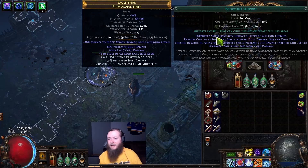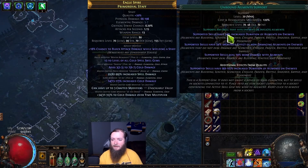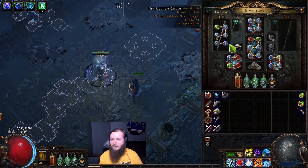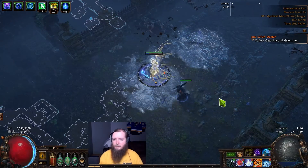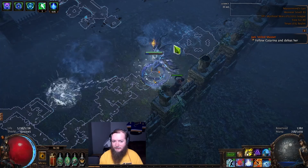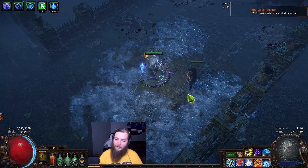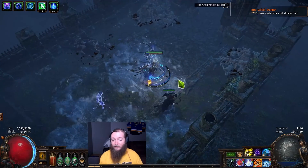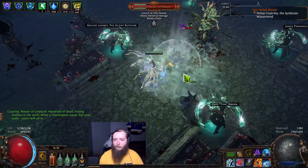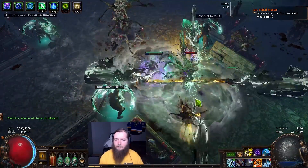Over here we're trying to maximize the effect of chill. That's why Unbound Ailments are used, and a lot of the quality on these gems is going to give you chill duration — but we don't need chill duration because we'd be scaling the duration of the ground effects. We really just need chill effect. The more chill effect we have, the more Creeping Frost and Frost Blink amplify the Cold Snap and Vortex damage. Creeping Frost also makes sure we have Arcane Surge up.